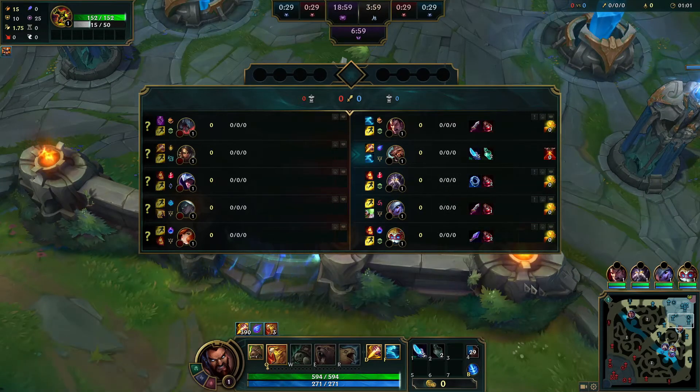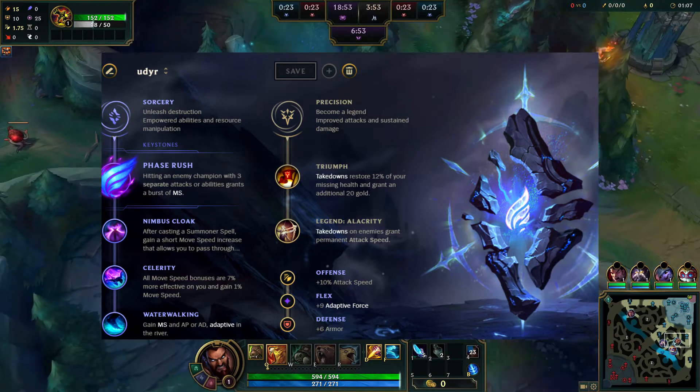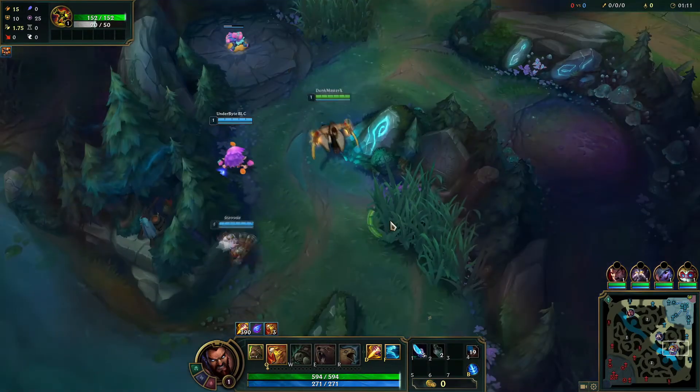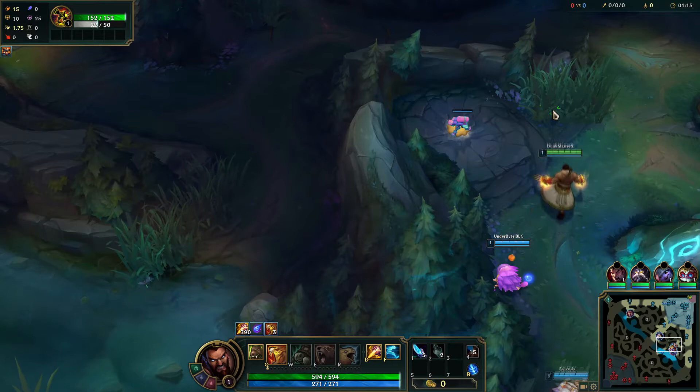How's it going everyone? We're playing Udyr in the jungle today and we're versed in Nidalee. Looks like it's the beasts in the jungle — we got the deer versus the cat. I like to call Udyr the deer, I find it's pretty entertaining. So we're going to start off here with our Q, and this will let us clear this camp super fast.